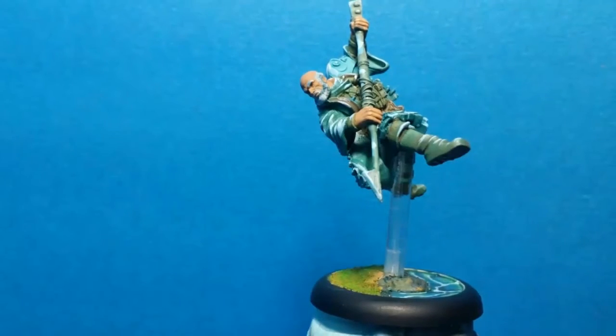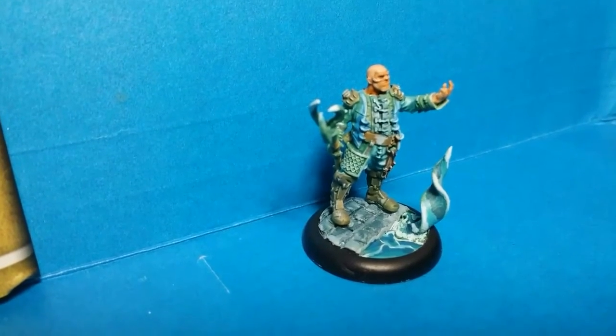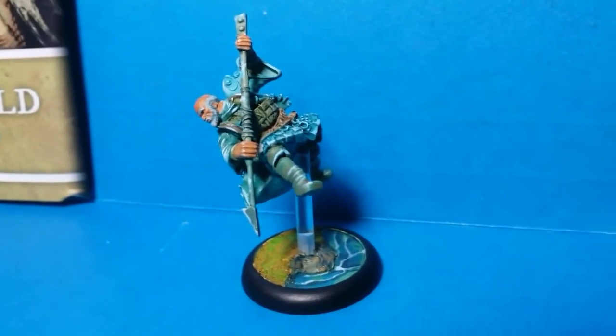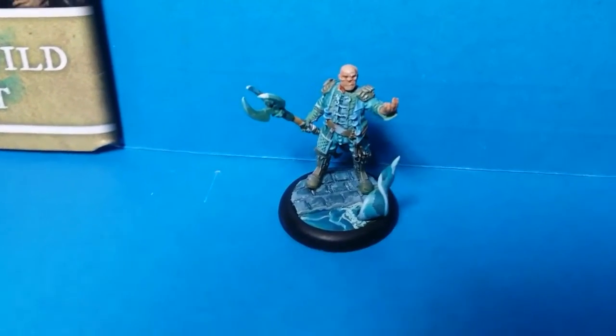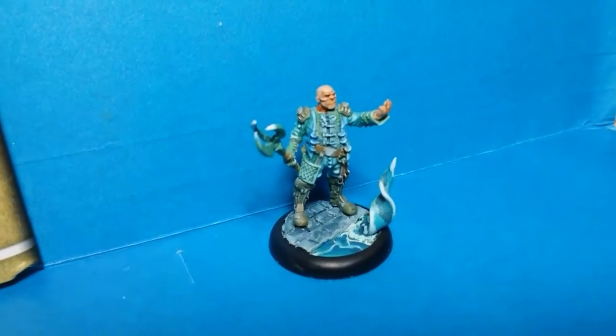For my fifth and sixth player, I chose Grayscales and Jack. Grayscales is a guy with lots of dodges and can get the ball around, while Jack has a lot of pushes, so he can make openings for your strikers or even push an opponent player out of the pitch and earn you two points.